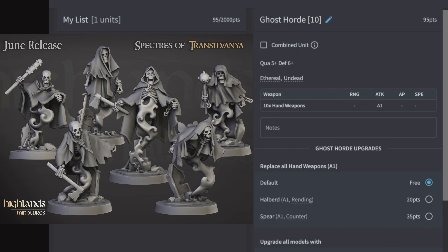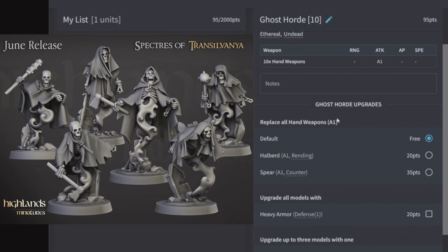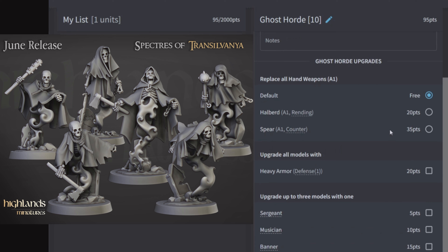The Ghost Horde is 95 points for 10 of them, quality 5, defense 6, with Ethereal and Undead. Each has one attack with a hand weapon. You can replace all hand weapons with a Halberd for Rending or a Spear for Counter. I prefer keeping them cheap at 95 points — the heavy armor defense plus one for 20 points isn't worth it because at defense 6 you ignore all enemy AP, and your layered saves are what saves these guys. Keep them cheap and simple for contesting objectives.